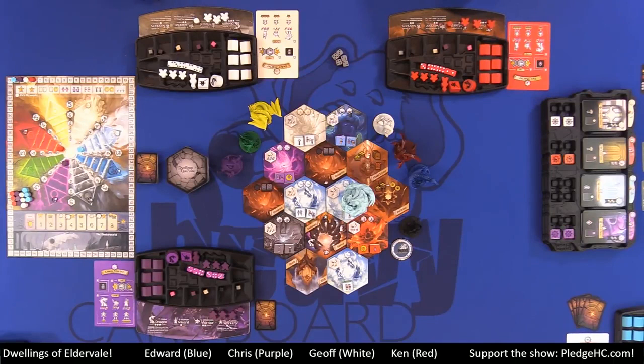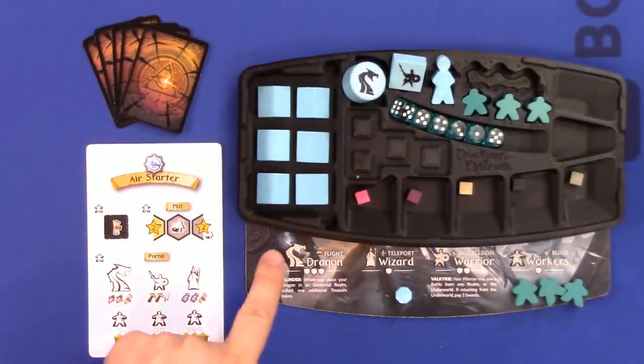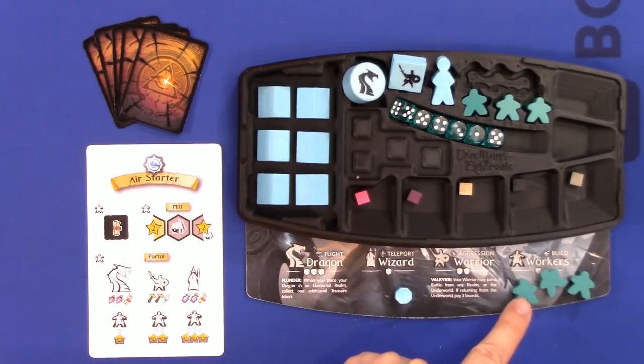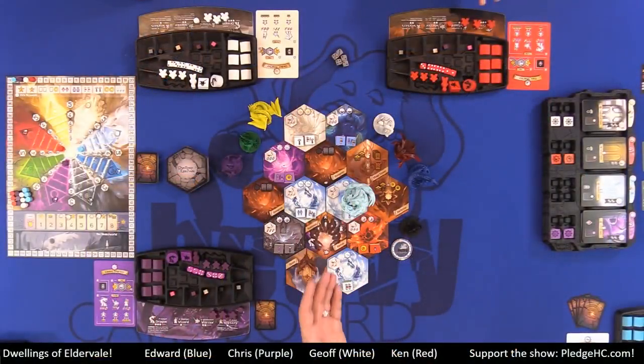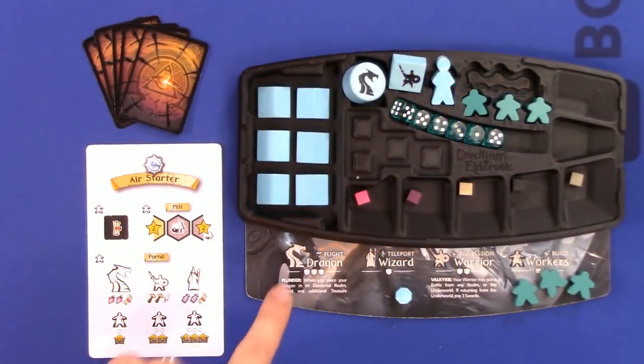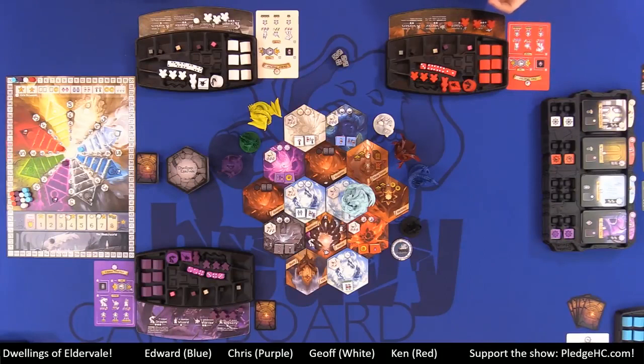To be able to do those things, the game's core mechanic is really quite simple. On a player's turn, you do one of two things: you either place one of your units that is in your ready area onto the board and take the associated action, or in lieu of doing that, you regroup — taking all your workers from the board back into your ready area. Those are your two options on your turn.